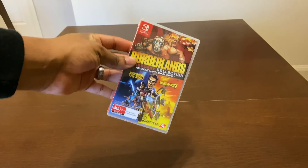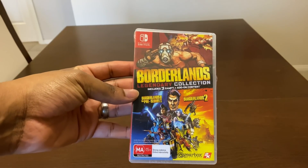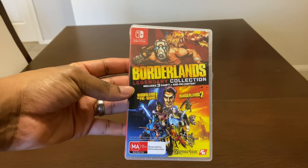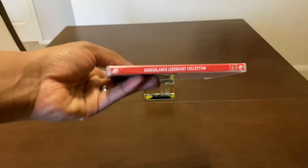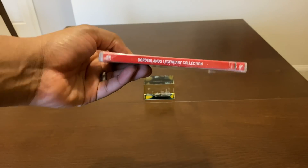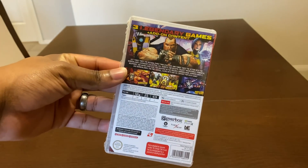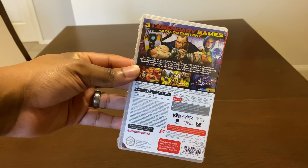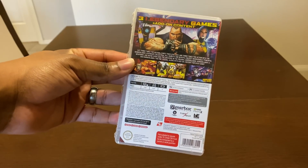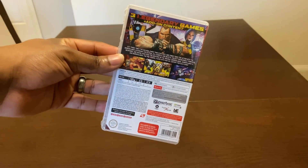The packaging is just plain and simple. You can see Borderlands: The Legendary Collection includes three games plus add-on content — Borderlands, the Pre-Sequel, and Borderlands 2 as well. Looking really nice on the side. At the back there are all kinds of juicy details. You're able to play this game on your TV with Joy-Cons, or even on the Switch itself — the Switch Lite to be more specific. Also compatible with the Pro Controller, which is great to see.